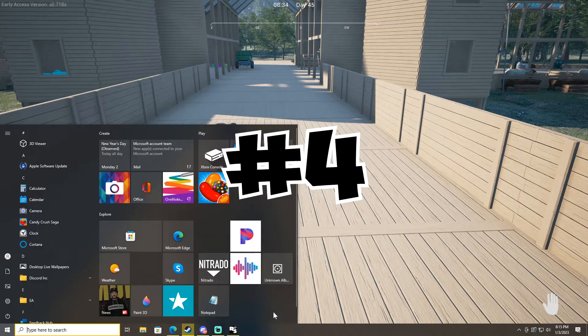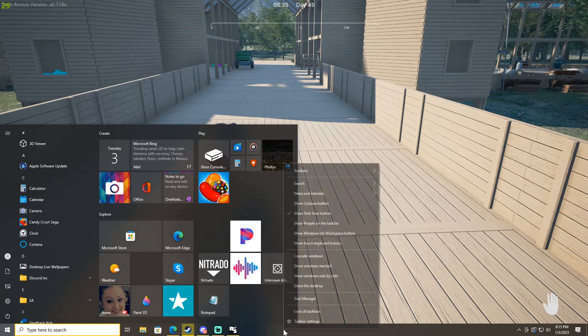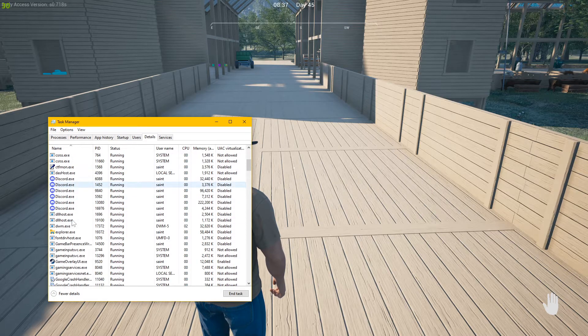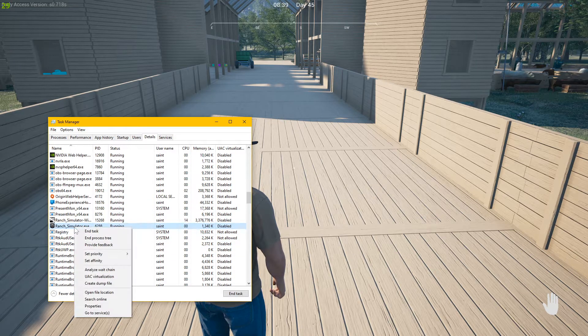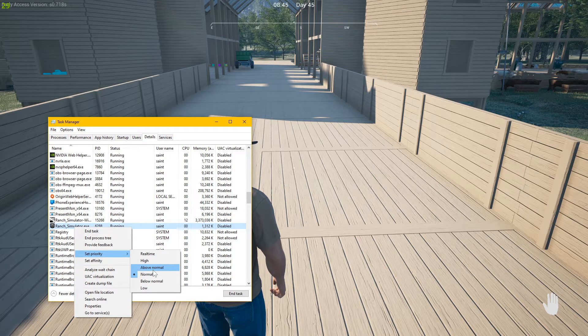To get to that setting, pull up your toolbar at the bottom, right-click on it, hit Task Manager, go to Details, and look down for Ranch Simulator. There it is — right-click and hit Set Priority. Now, I'm not going to put it on High or Real Time, because those can kill your CPU and your memory. You don't want to do that, unless you've got some big water-cooled $5,000 rig — which I still wouldn't risk. Mine is only a $2,000 rig, so I'm going to put it on Above Normal.